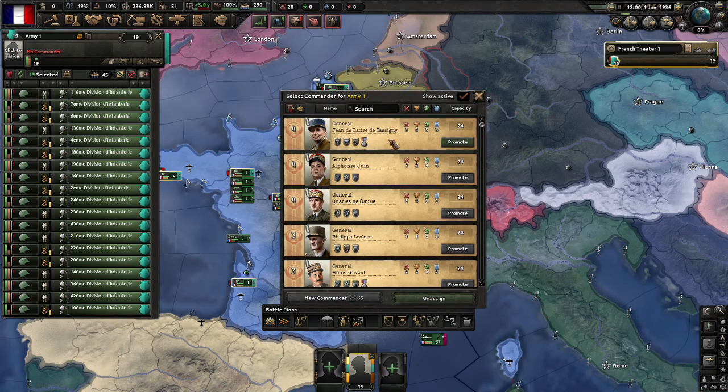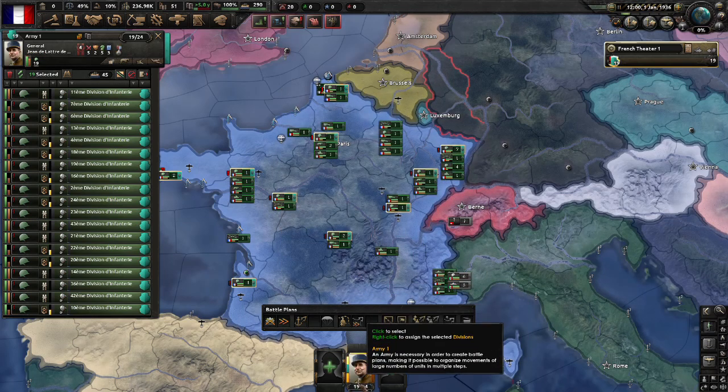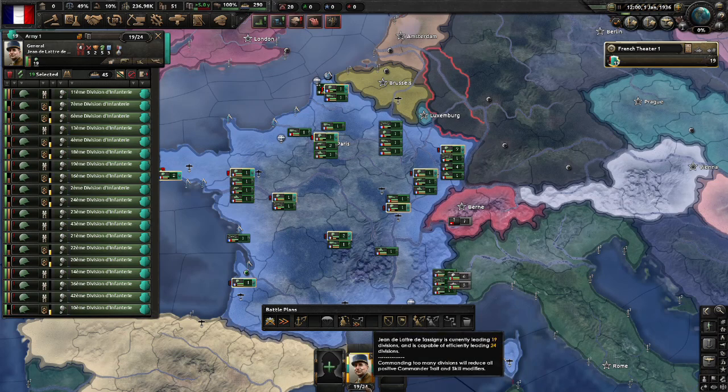You want to pick a commander that's suited to whatever divisions are in this army. Ideally we want something that boosts entrenchment, and we don't want to pick a general that would be better suited to commanding tanks. For the sake of the tutorial I'm just going to pick the person at the top. Now you can see at the bottom he's got 19 out of 24, which is the total number of divisions he can effectively command, so at the moment he's going to be fine.